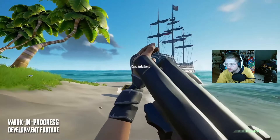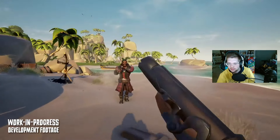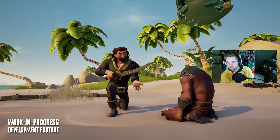It has blunderbuss-like qualities where you can do a charge shot to release two pellets at the same time. It's got six bullets in the chamber, and accompanying it with a weapon like the cutlass for a finishing blow can lead to a fast time to kill. I can see this being the primary weapon over the blunderbuss and the flintlock.